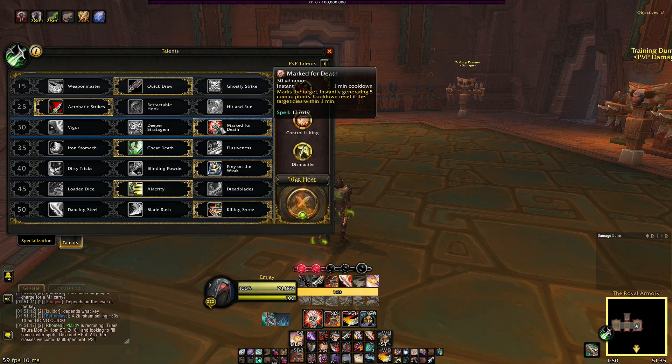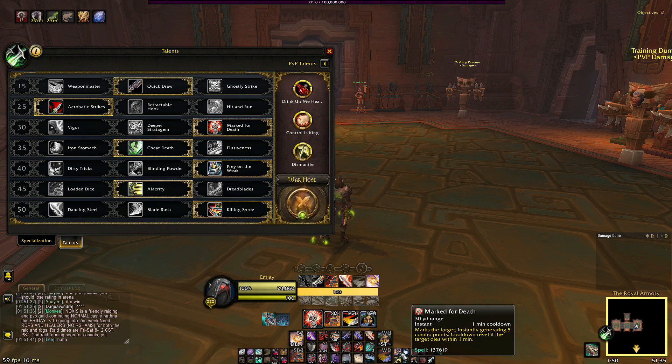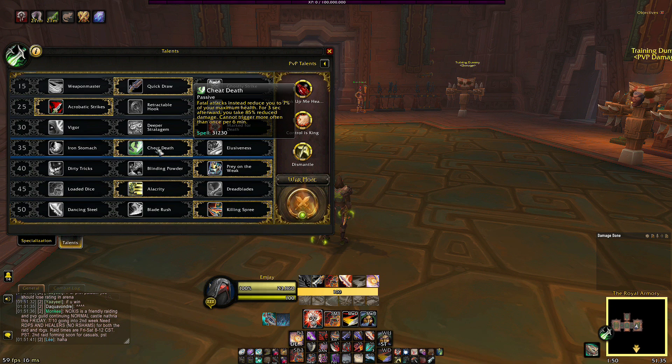I use Mark for Death a lot — I use it before openers to get Slice and Dice up. If you roll this particular Roll the Bones buff, every time you use a finisher you get about three seconds of Slice and Dice added, so you'll never need to spend Mark for Death on it. I've had three minutes of Slice and Dice just from rolling — it's crazy.